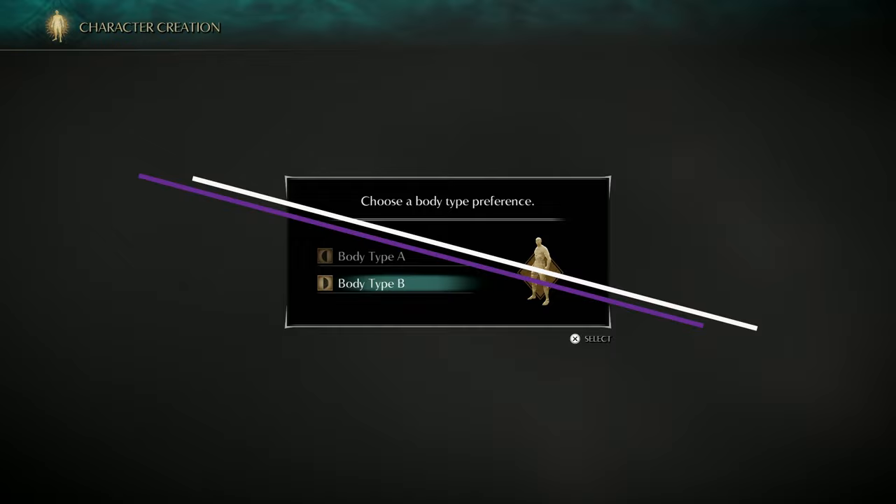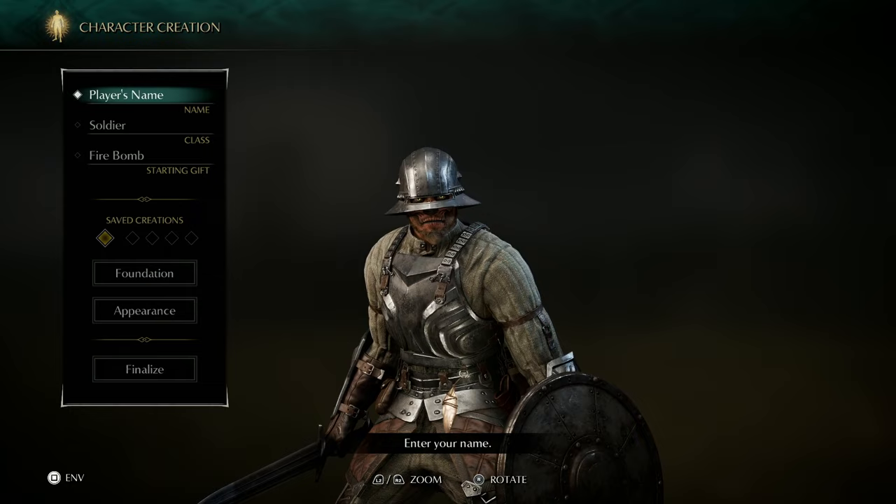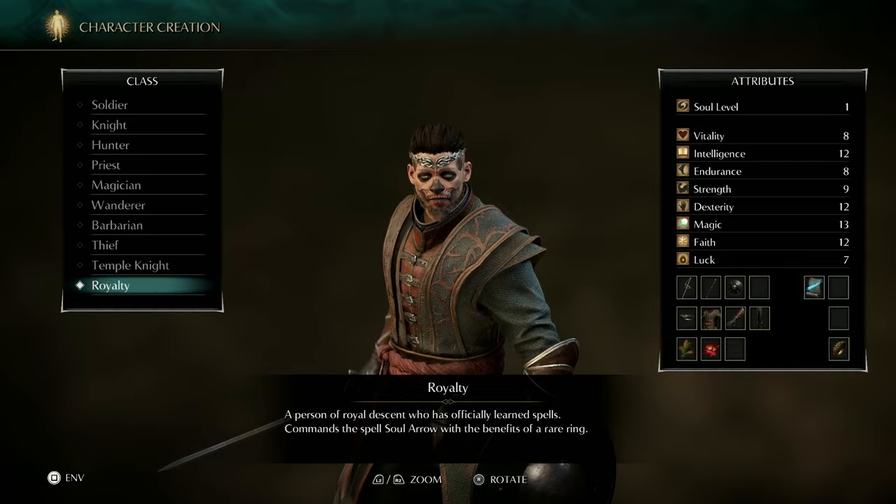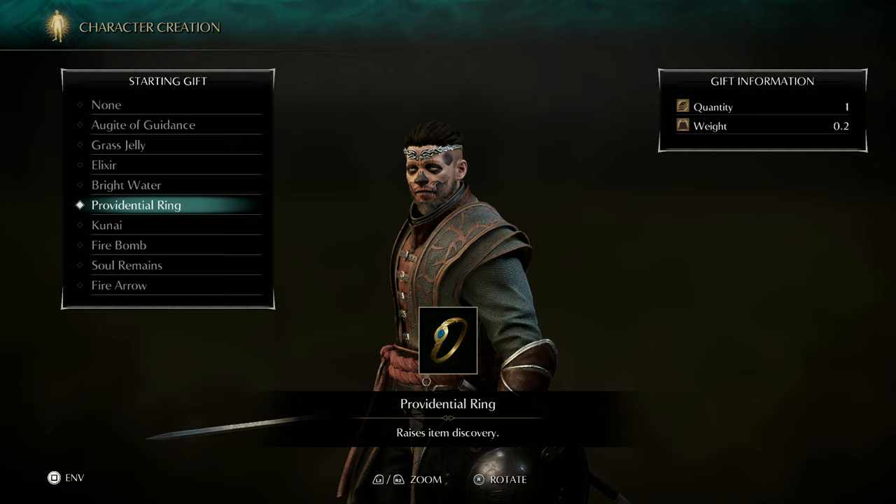The first thing you need to know about Demon's Souls is that of all the starting classes, one reigns supreme: Royalty. Magic in Demon's Souls is absurdly nuts. If you've played Elden Ring and were into how crazy the magic was there, you're going to love Demon's Souls. Royalty is one of the two starting mage classes, but is by far the best for the following reasons.